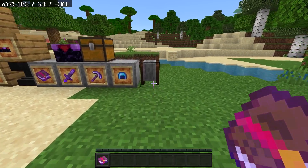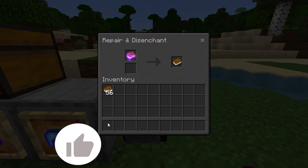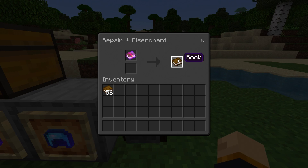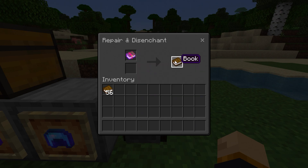When it came to 1.14, a lot of people were disappointed by the fact that when you use a grindstone it just completely removes every enchantment instead of letting you put it on a book, which I think would have been really cool. So if you had an enchantment you wanted to keep, you wouldn't be able to keep anything.